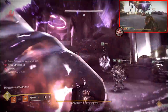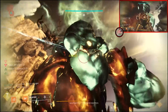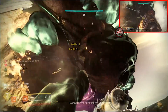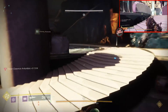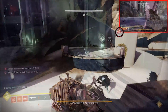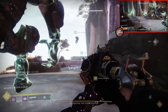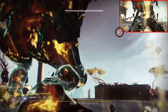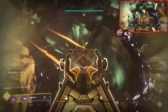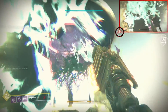The second and slightly easier strategy requires a shotgun — the EP shotgun is best here. For this you want the Well planted behind Morgeth's foot with Lunafaction Boots equipped this time. Be careful not to plant the Well too soon or Morgeth will slam you. Wait for him to remain still, then plant the Well and DPS with a shotgun. Everyone stands in the Well and shoots at the bulbous Taken spot on his hip joint.